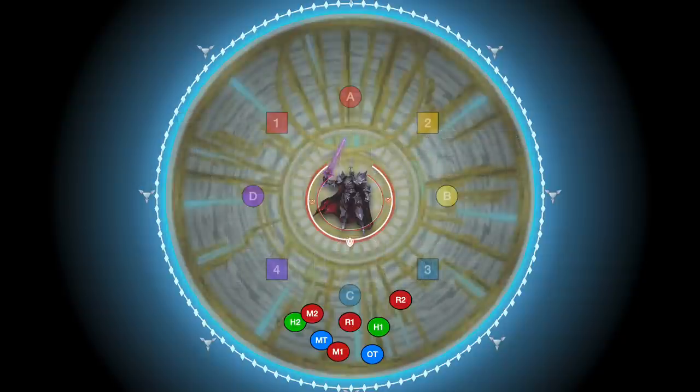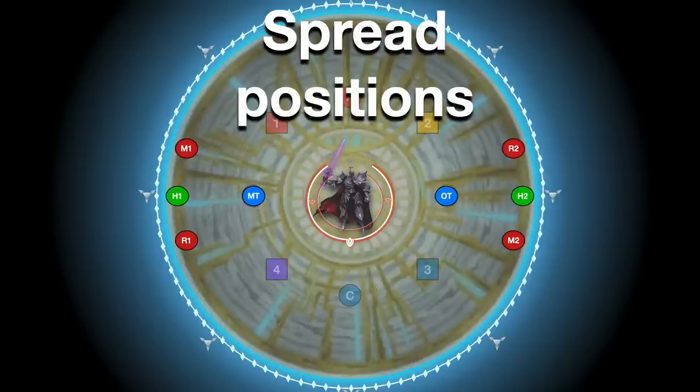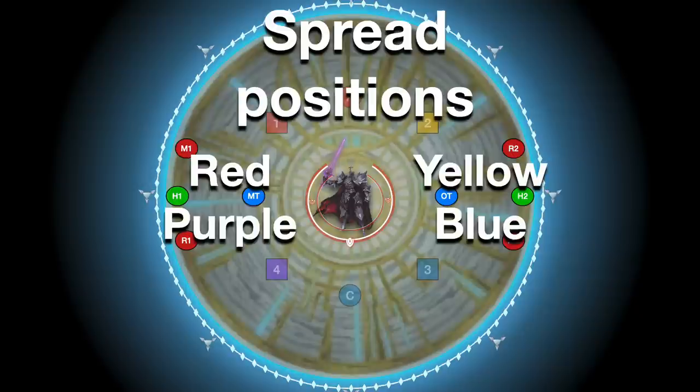Before beginning this phase, you want to pre-agree on a couple of positions with your party. First, you need spread positions. These are going to be in light parties, in a triangular shape based around either a cardinal or intercardinal, and the two groups are always going to be directly opposite each other. Because which pair is random, you also want a set place where each group will go — ones go to either the red or purple waymarks, and twos go to either the yellow or blue waymarks.